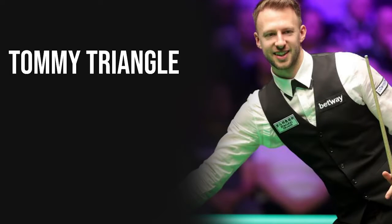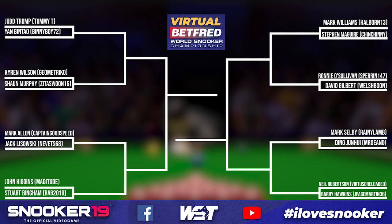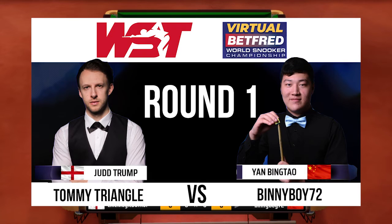So I'm going to start the show, and we're going to just talk it through, just like normal commentary. So who have we got here? We've got Judd Trump versus Yan Bing Tao. Judd is represented by Tommy Triangle, and Yan Bing Tao is represented by Beanie Boy 72. That's exciting stuff. I've never done just normal commentary before, Joe. I'm looking forward to it. Bring out your inner John Virgo.